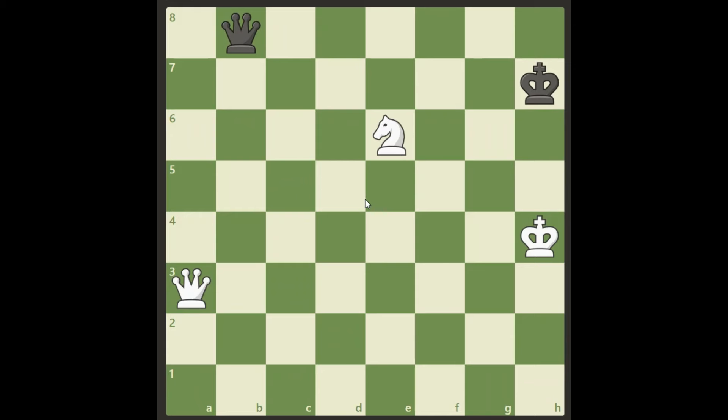All right, here we go. We have to take advantage of the fact that the king is a bit exposed here. We have some checkmate possibilities. I'm just going to show you the right starting move straight out like this. It's queen e7. We have to attack the king, and we are now threatening checkmate on g7 if the king goes to anywhere of these three squares. So he is forced to g6.